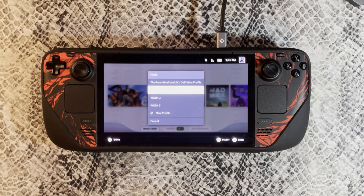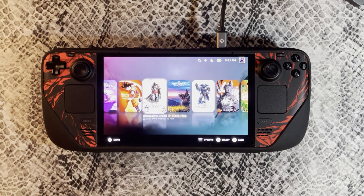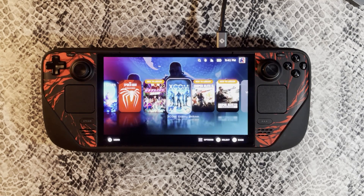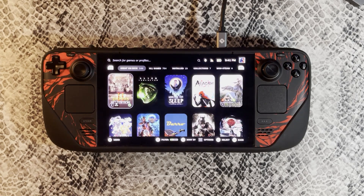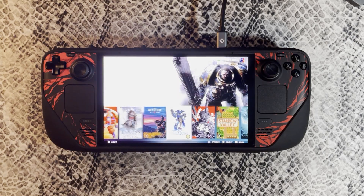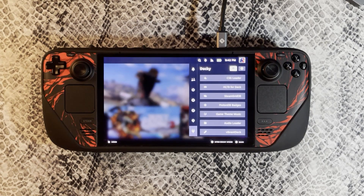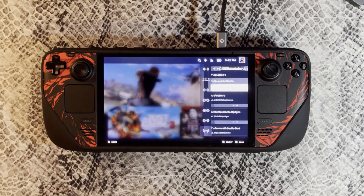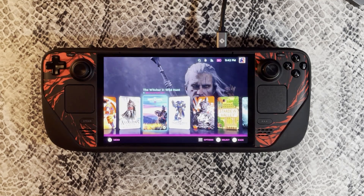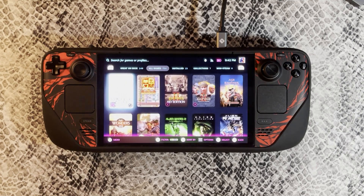You can also make different profiles using different themes downloaded from the store. For example, if I want to use the Wii theme but not Switch-like banners, I can make that into one profile, and make another one for the Switch-like banners. It's a super easy process, and you can switch between them quite easily, making the whole experience super customizable. CSS Loader is definitely the one plugin I'd recommend above all others — there is so much customization and you can really make the UI look exactly how you want it to fit your preferences.